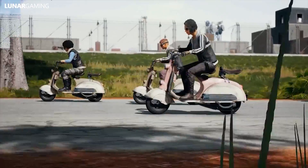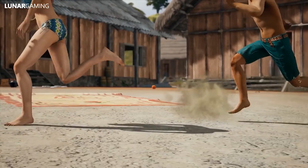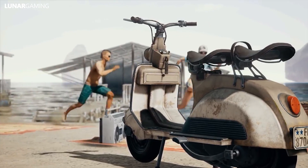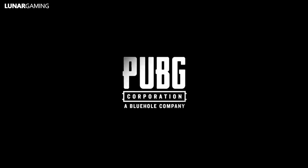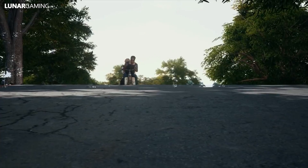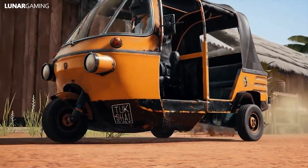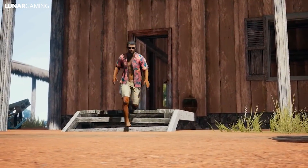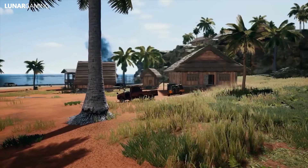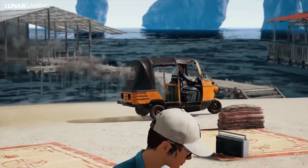What about new vehicles? Added is a new two-seat vehicle — the scooter, which is exclusive to Sanhok. Both the scooter and the two-seater motorbike can be found on Sanhok, so it doesn't replace one. Compared to the current motorbike, the scooter has lower speed and an increased turning circle but the same health. Another vehicle was also added to Sanhok — the Tuk-Tuk. It's a 3-person vehicle that substitutes the UAZ, Dacia, and Minibus, and is slower but fits perfectly with Sanhok's environment.